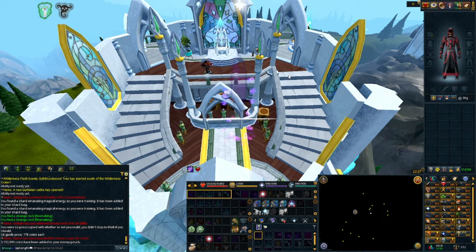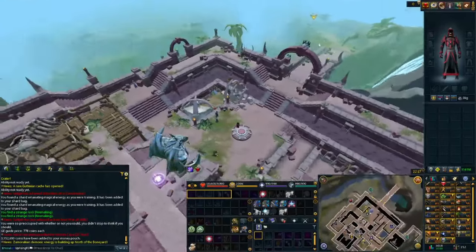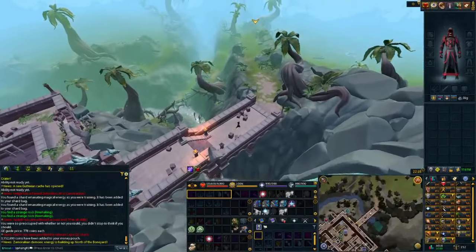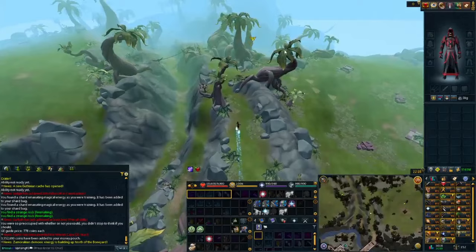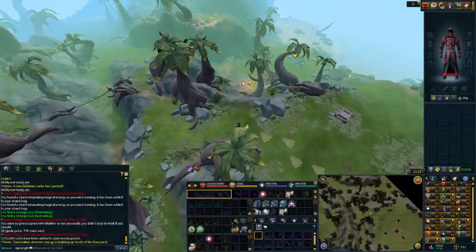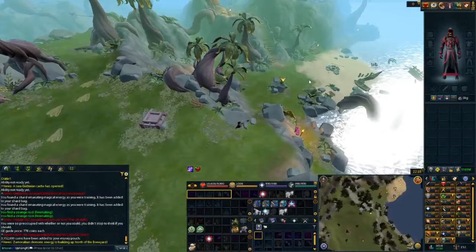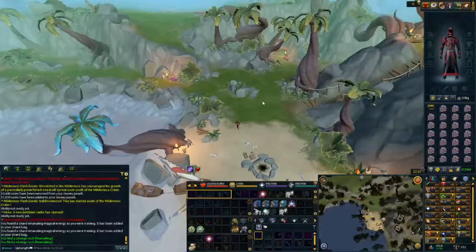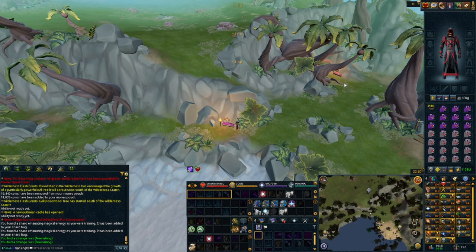Once you have all the requirements, teleport to Anachronia. It is a bit of a pain to unlock — you have to go through an entire tutorial — but once you're there, hit the lodestone, run southwest down the path, past the Big Game Hunter spot, and down another path right to the beach. On the beach, run to the west side and click on the storm barn to fill your inventory full of rexes.